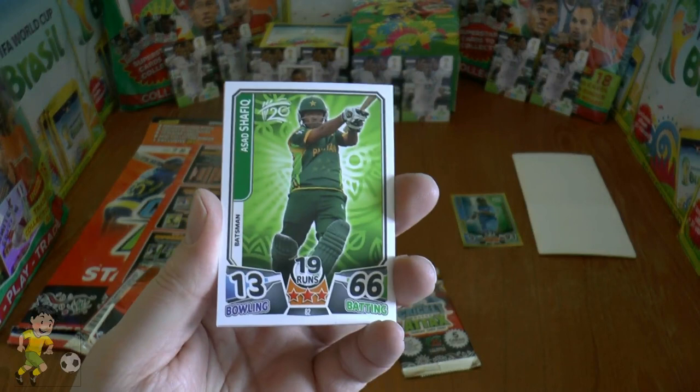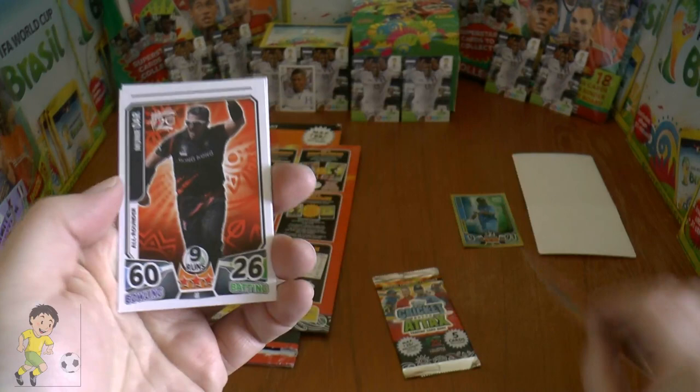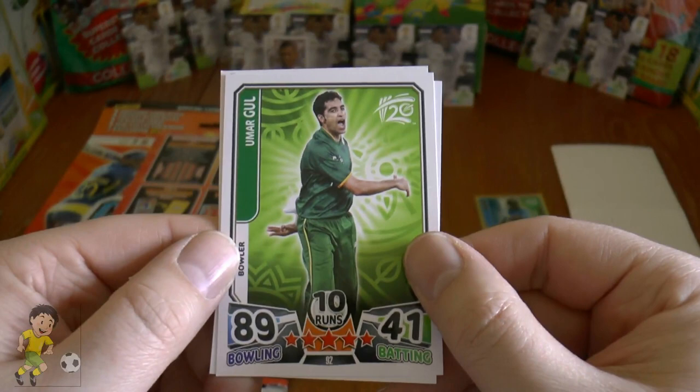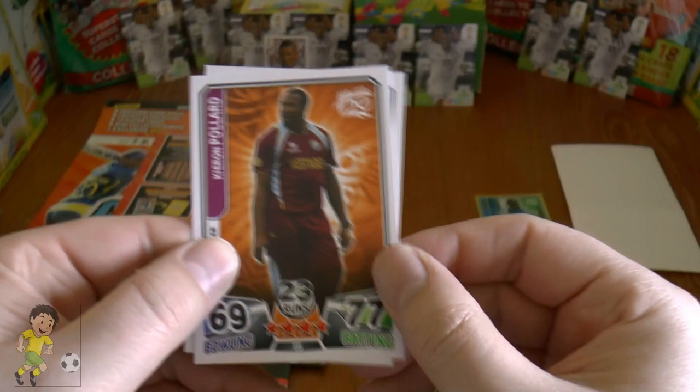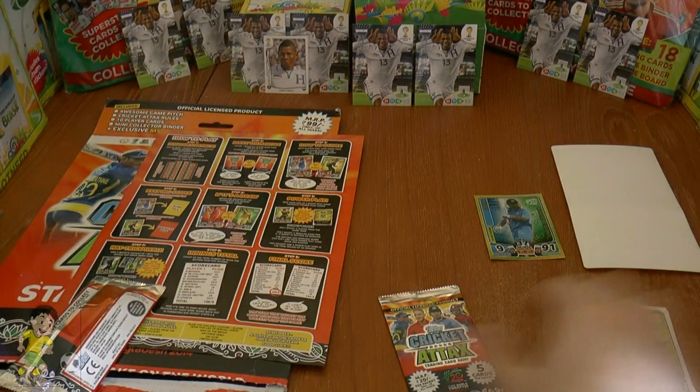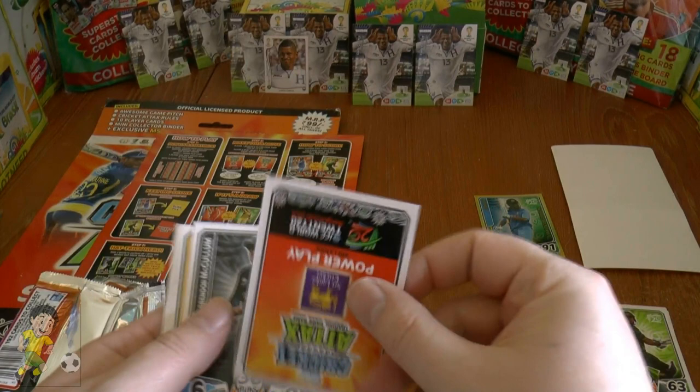Opening the first packet: we have Asad Shafiq of Pakistan, Munir Dar of Hong Kong, bowler Umar Gul of Pakistan, Kieron Pollard of the West Indies, and finally another Pakistan player, Azir Ali, a batsman. That's the first pack — let's hope we can get a foil in the second pack!